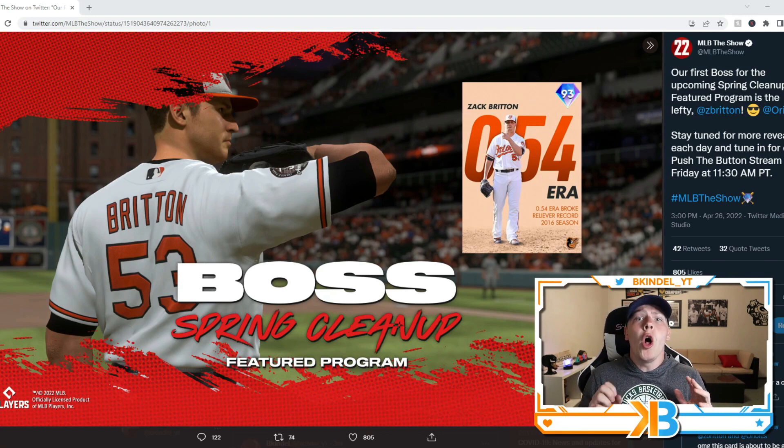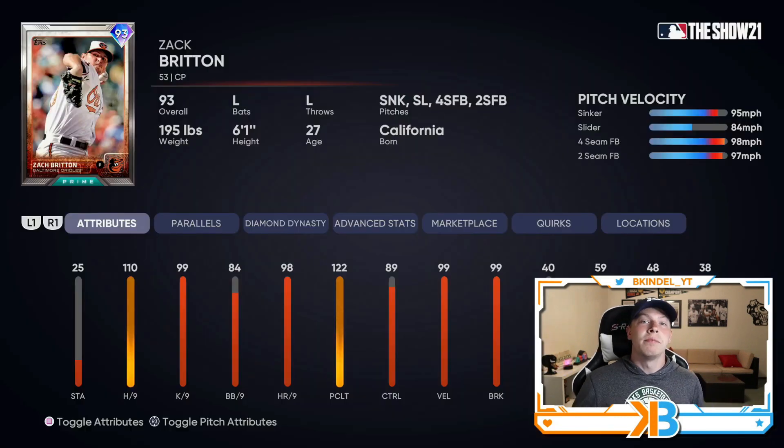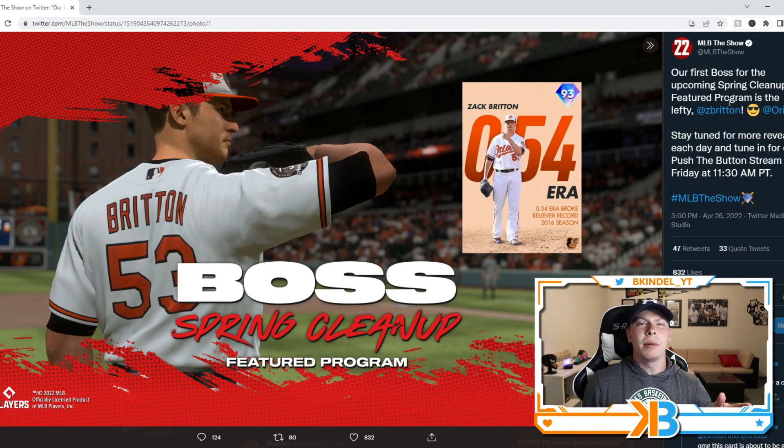Left-handed reliever, and Zach Britton cards always play really well. But before we get into that, a couple things I want to point out. It's cool that they bring all these flashback cards into the game, but it's the exact same card with the exact same stats every single year — like the one we're seeing in MLB The Show 21 right here, 93 overall, exact same overall as the boss we'll see on Friday. But this is our first ever milestone card reflecting the ERA from when Zach Britton had probably the best relief pitching season we've ever seen — a 0.54 ERA for an entire season. He broke the reliever record that year. The card art on this looks sick.